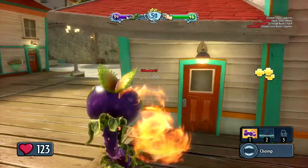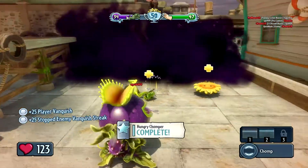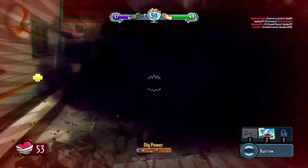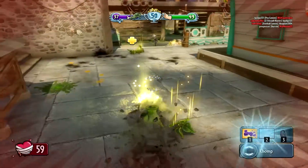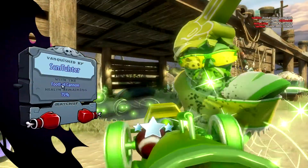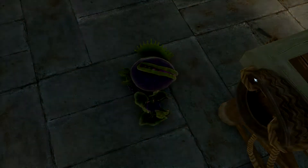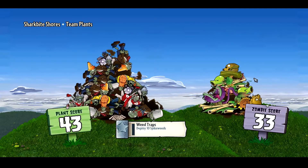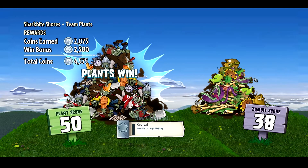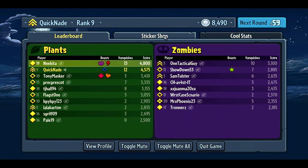If you guys are looking for a new game to play, hopefully you'll learn something from this video and think about getting this game — it's so different, yet so good. I can't wait to see what additions come in the future. At the end of the game we actually won, and you can open booster packs with the points you earned. The sticker shop is at the end of the game — you can buy different packs, including rare ones, and it opens up and gives you different additions you can use on your characters.